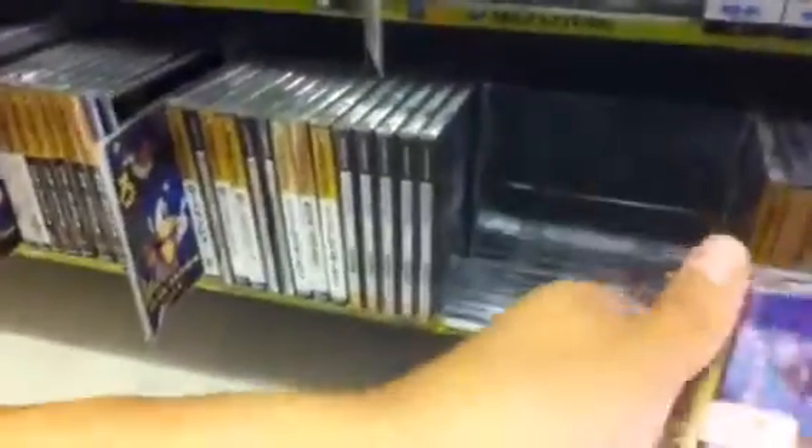I think this is a re-release of the Genesis version. Maybe it is. One of the best Saturn games — Rockman 8. It has anime cutscenes, of course. This is a really cool game. Last Bronx — neat cover box art. Looks like the same character designer as the Virtua Fighter anime.